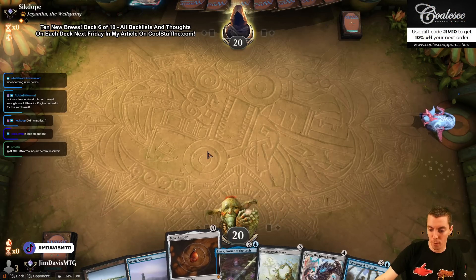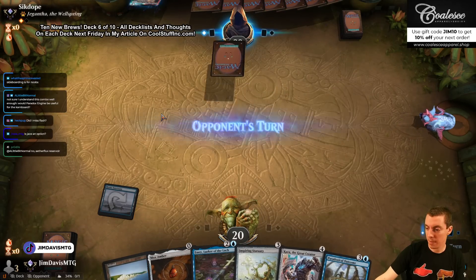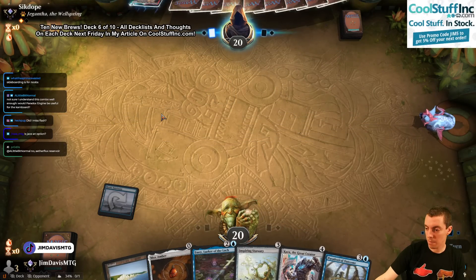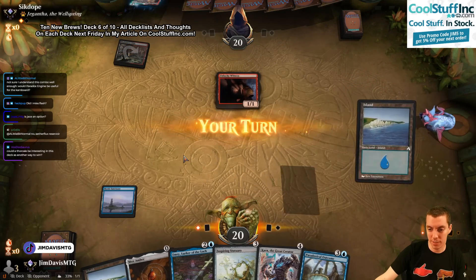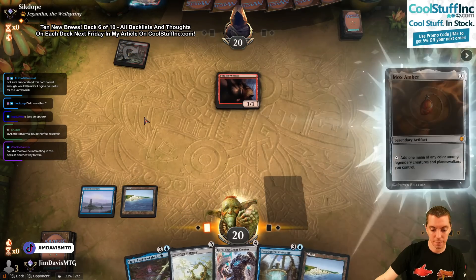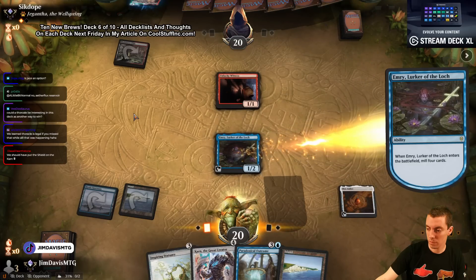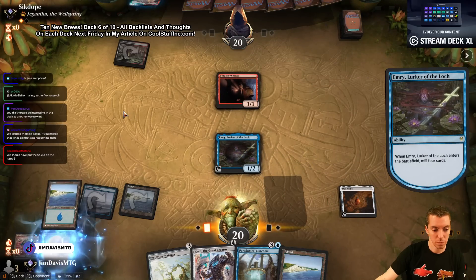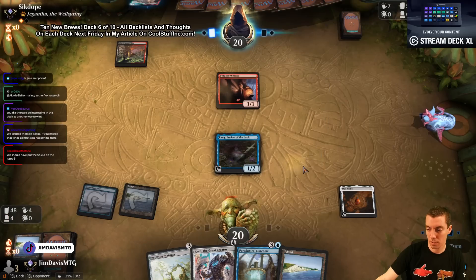Let's play Mystic Sanctuary on one, Emery on two. No Quarter Shield to be found unfortunately. Four Ornithopters — well, two Ornithopters. Nothing.